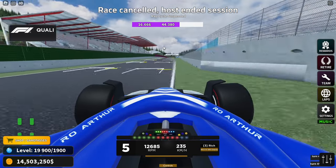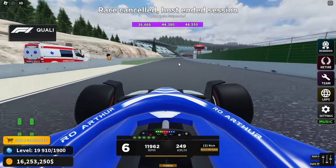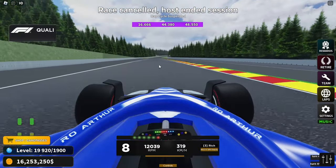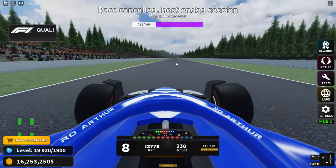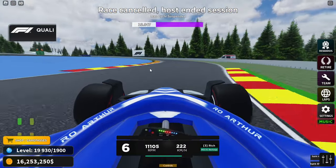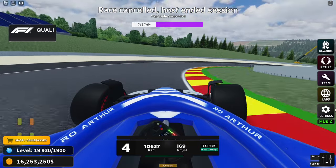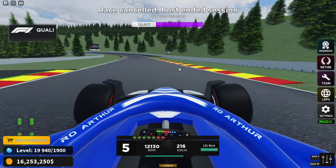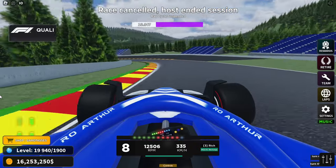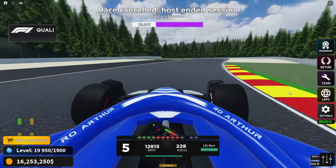Let's start our second lap through the bus stop chicane — good exit out of the last turn. We do way worse into turn one but that's fine, I just want a lap time to compare. Through Eau Rouge again, fully flat out — a couple of tenths slower into sector one, but that was expected after failing turn one. We don't bottom out on the curb this time. Going downhill, I brake at the beginning of that curb and it works quite perfectly. I'm incredibly happy with this second lap so far — we run wide but don't invalidate.